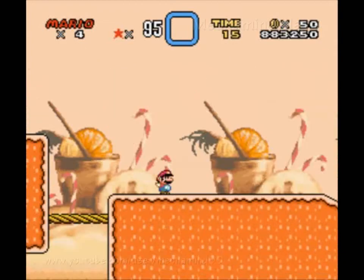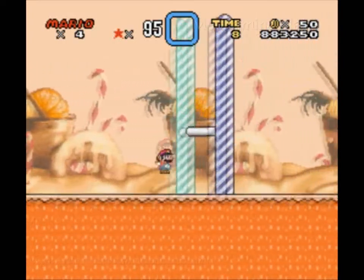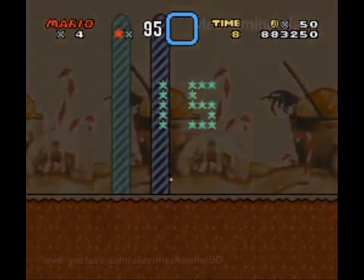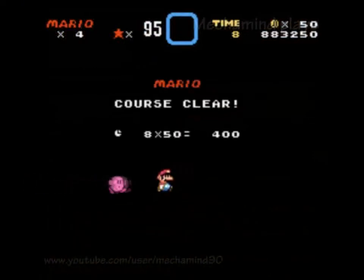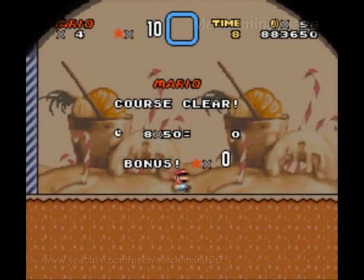Okay, Mario — just 15 more seconds to go. Make this jump. Good — and goal, with 8 seconds to spare. Congratulations, Mario. But Kirby is still running. Kirby, could you be a bit of a better sport? Well, enjoy that ice cream.